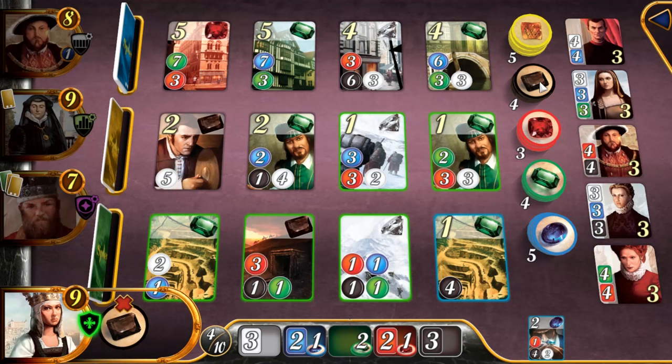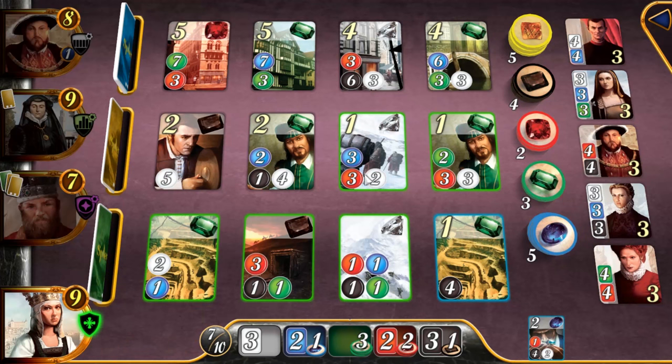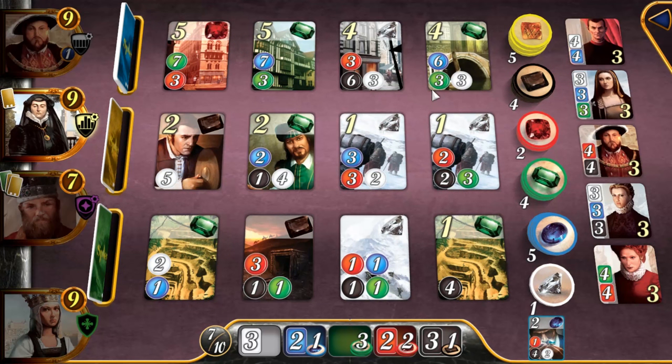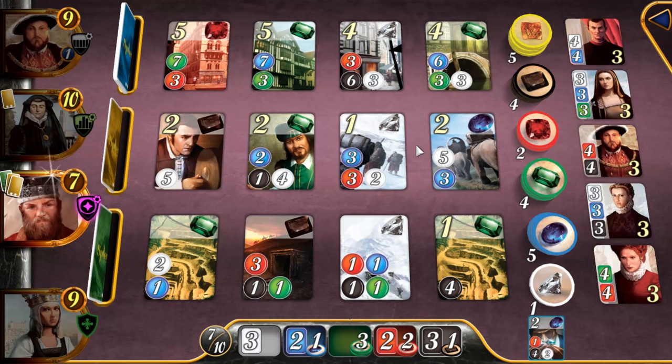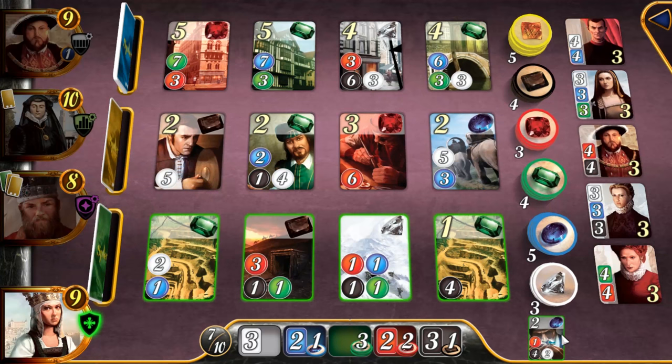I have to prioritize getting a noble before someone else does. That will require me to get one brown token. After that the one victory point might come from something like this. We have the green, the red, the white locked in. We'll need another red token to be able to buy both of these. We're going to have our third blue, and both options will still be purchasable for us. I'll just pick up another green. Next turn I should be able to buy this, get my noble, and then the turn after hopefully pick up one victory point.